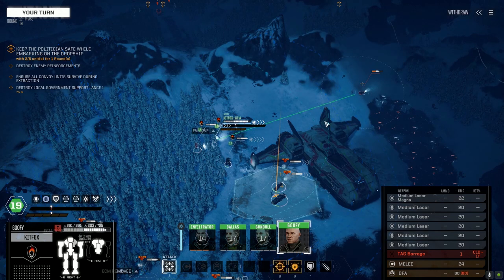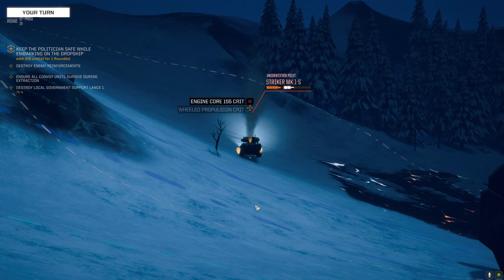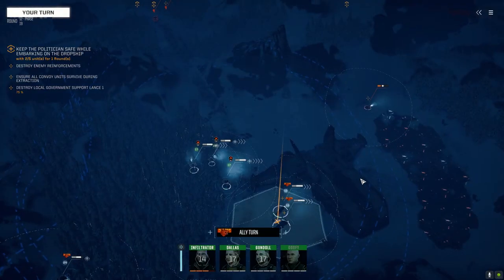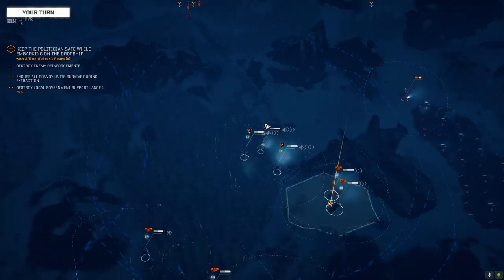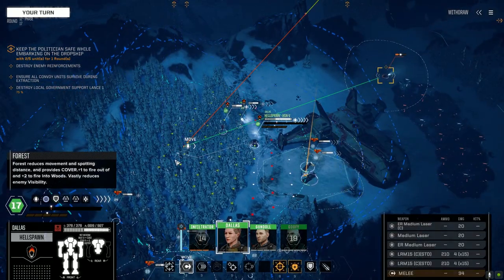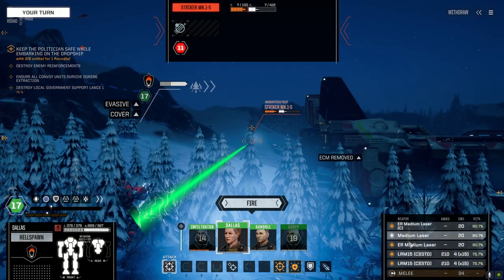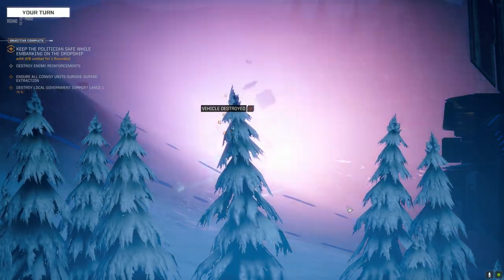Let's get up here — let's see if we can finish this guy up. He had no armor in his backside, now he's got no armor on the side. Glad you're targeting the important spots. I'm going to move Dallas back here and just drop LRMs on this guy.